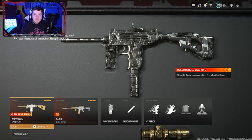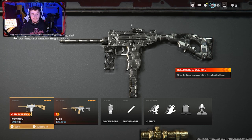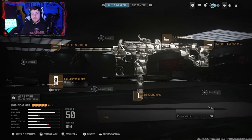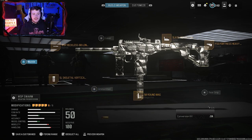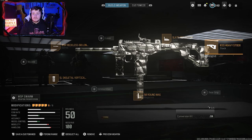What is going on guys, thank you for watching the video. If you stayed to the end, this is the class setup that I used in that match. So for the WSP Swarm, we are going to be using the Reckless 90 long barrel, the skeletal grip, 50 round mag, and a slate reflector. Of course you can tweak these to your liking. You can add a different grip or a muzzle — if you do use a muzzle, use the shadow strike suppressor.